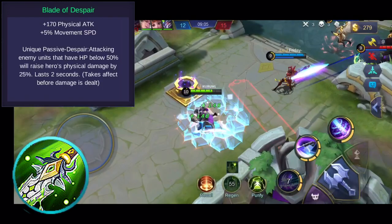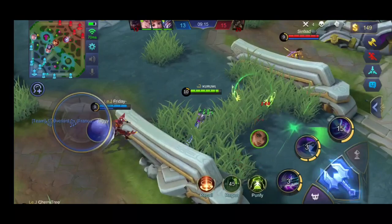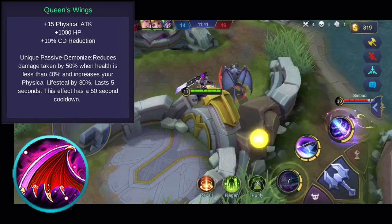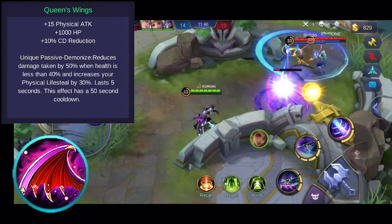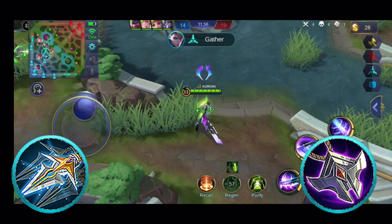You might also want to consider Queen's Wings. This item grants physical attack, health points, and cooldown reduction. Its unique passive reduces damage taken by 50% and increases your lifesteal by 30%, activating when your health goes below 40%. This effect lasts for a few seconds, but has a long cooldown. As we know, certain enemy items can decrease our lifesteal regeneration by 50%.